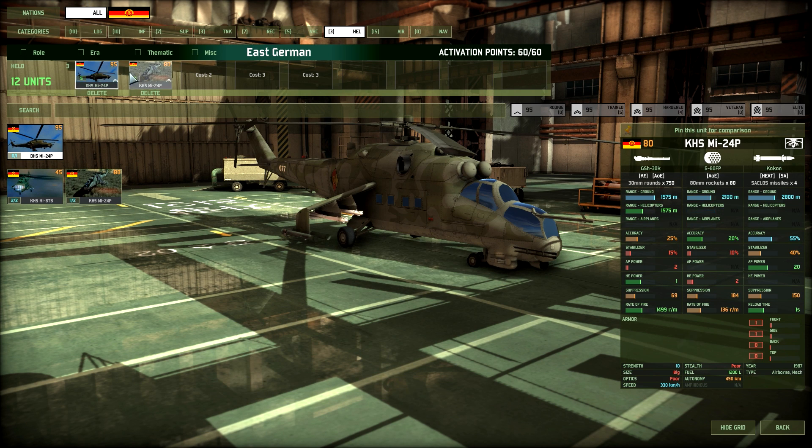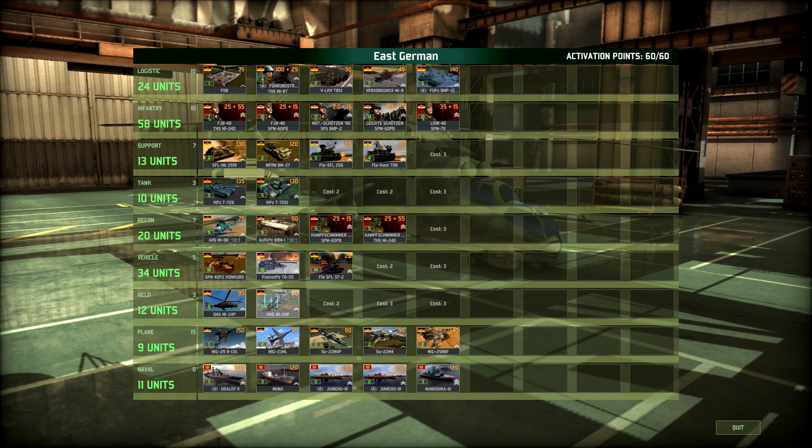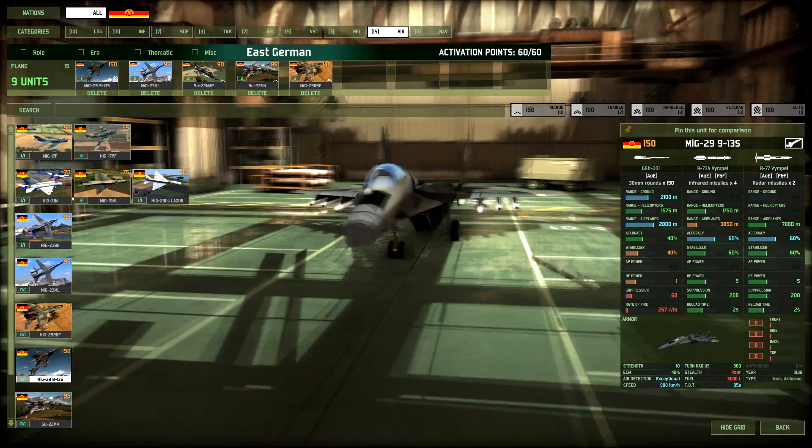Then the heli section. The MI-24P with infrared missiles — four of those — which also comes with the Cocoon-M and the 30mm Gush. And I have the MI-24P with rockets instead of AA missiles, but it comes with the regular Cocoon and not the Cocoon-M, though it does have the same Gush. The MI-24Ps will of course be used with the FJB-40s in my initial assault on a town to take down enemy helicopters before they even get in range. It's a really nice deck to use.